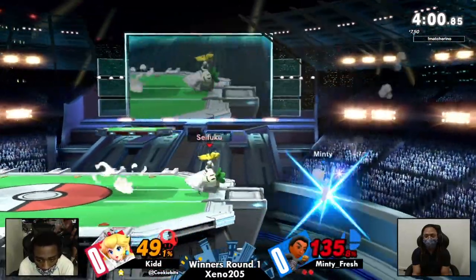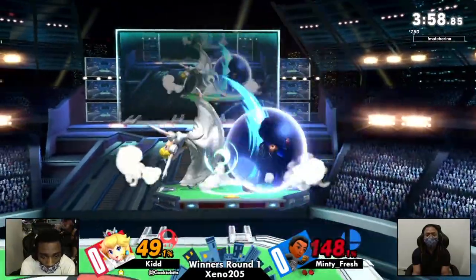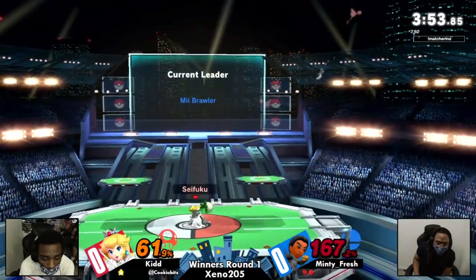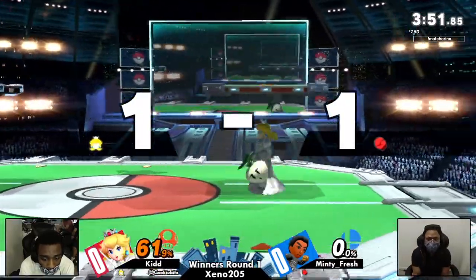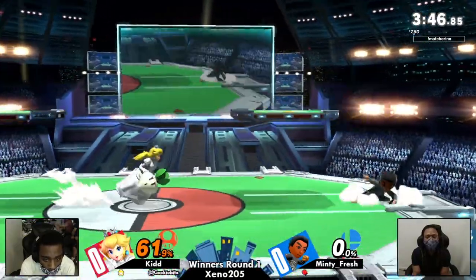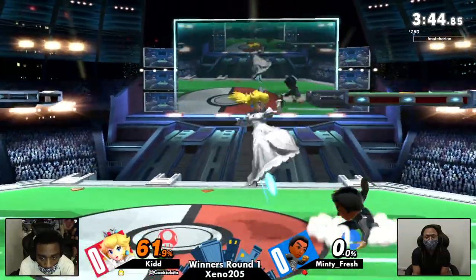That is Mii Brawler with that low jump there, trying to play aerial footsies with Peach and not quite make it up to the top. Going to get knocked off the stage for it. Stocks once again even with a 60% lead, looking very much like the previous stock. Minty Fresh going a little bit more aggressive here to try to find some damage.